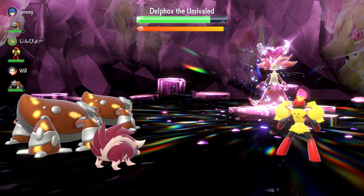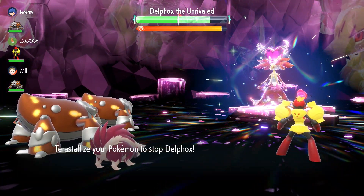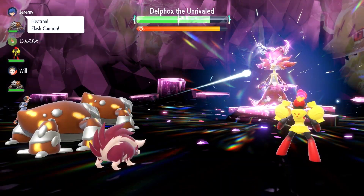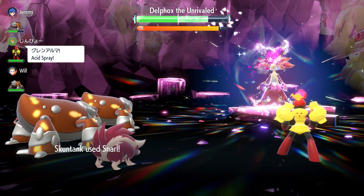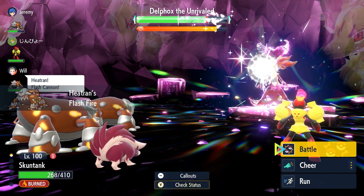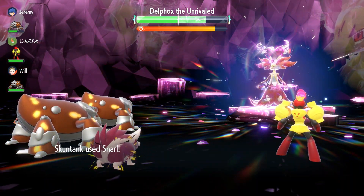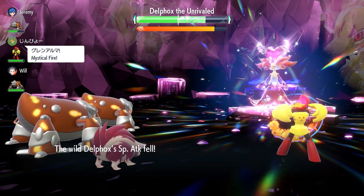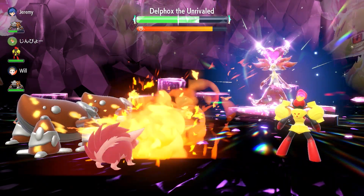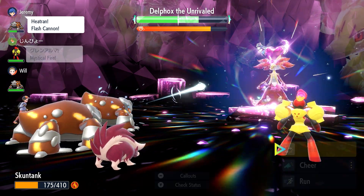Skunk Tank is going to be affected by most of Delphox's attacks. It has Fire Blast and Will-O-Wisp, so you're going to get burned — there's no escaping that. But the main purpose of using Skunk Tank is to lower its stats so your teammates can deal the offensive damage. You can see Heatran using Flash Cannon, and we're using Acid Spray to lower Delphox's Special Defense and help deal more damage. By the way, you should not Terastalize your Pokémon at all, as it would put you at a major disadvantage.